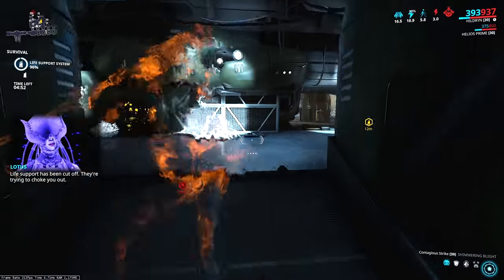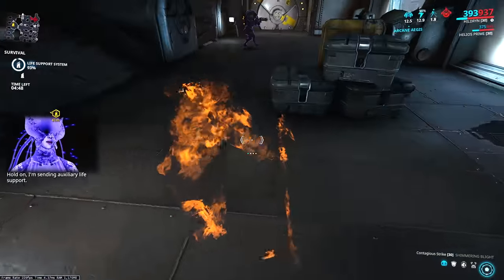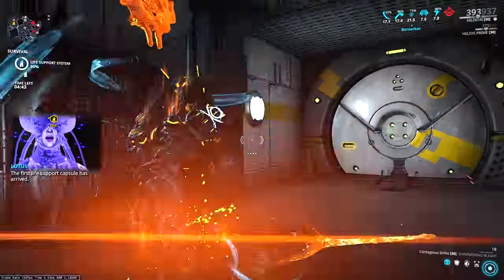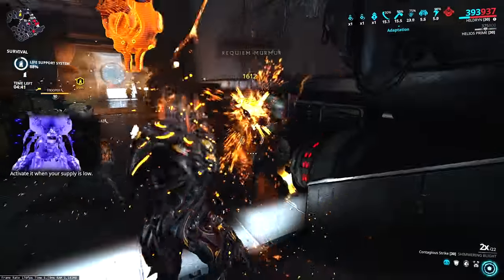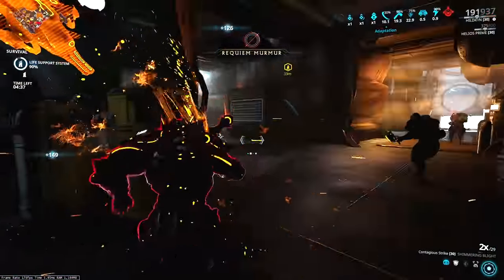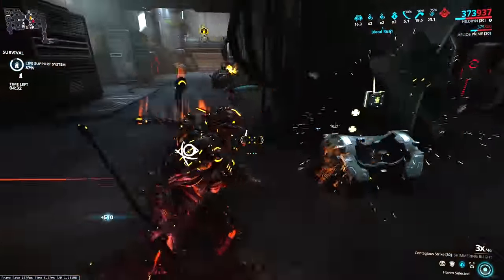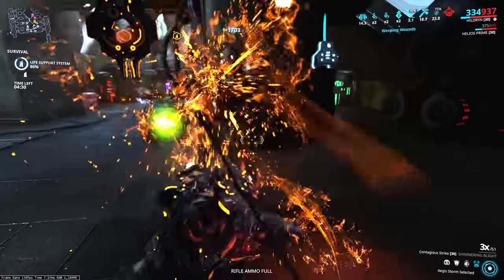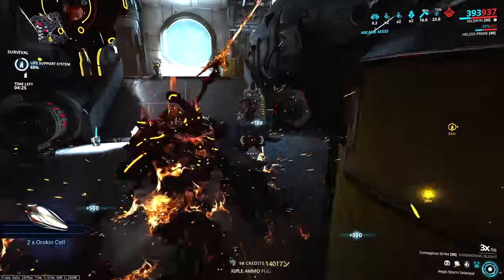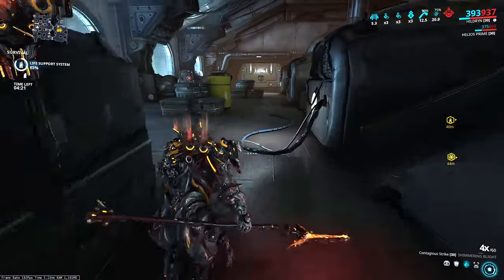What's up everyone and welcome to a more general build video based on my thorough testing of melee 3.0 and seeing where the build meta sort of settled. This video is going to deal with what I feel are the three main builds that came out of melee 3.0 and when to use them. I've done videos on weapons I thought were truly outstanding, and while there's a ton of others that are just very good melee weapons, like the Cronin Prime and the Fang Prime, it's a bit pointless to spam out videos for them all when they all essentially boil down to the same few builds.